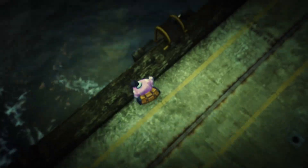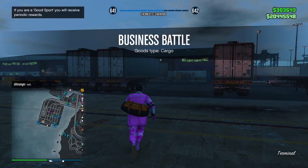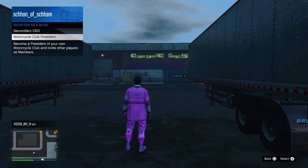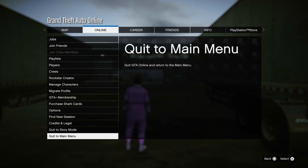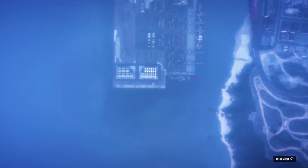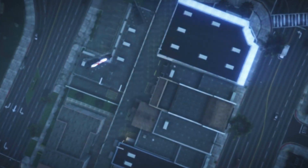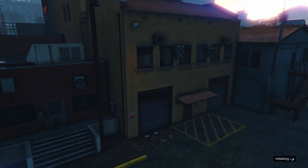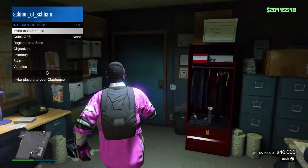Now in this case, in the gameplay, I did lose it as well. But what you can do is simply set up an organisation — either an MC or a CEO organisation — then open up the interaction menu, make your way over to SecuroServ CEO, Management, Style, go once to the right, then back. But if you are in a public session where you can't actually register as one, you can simply pause the game and find another session, which is what I did in the gameplay.